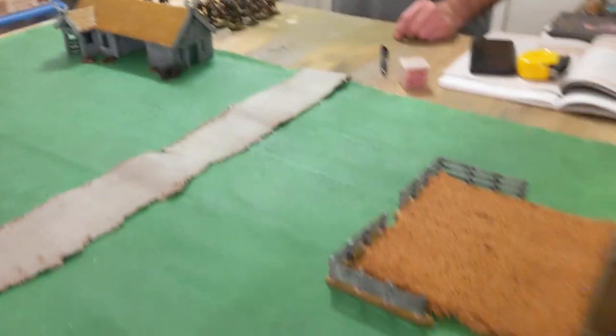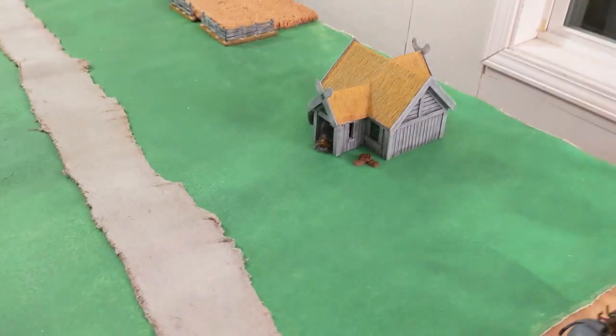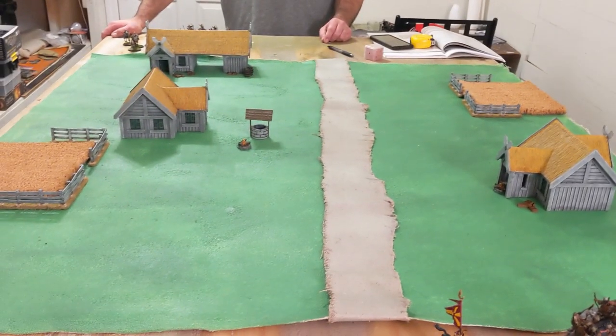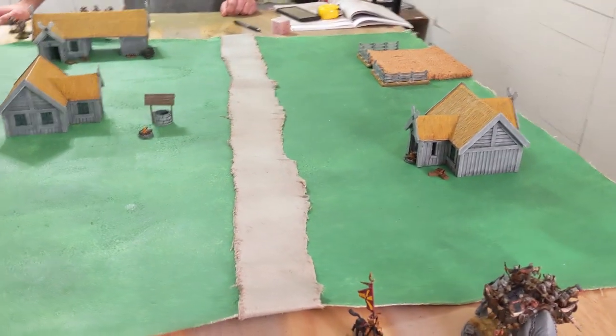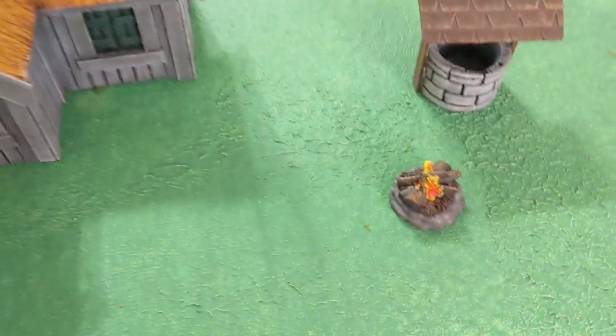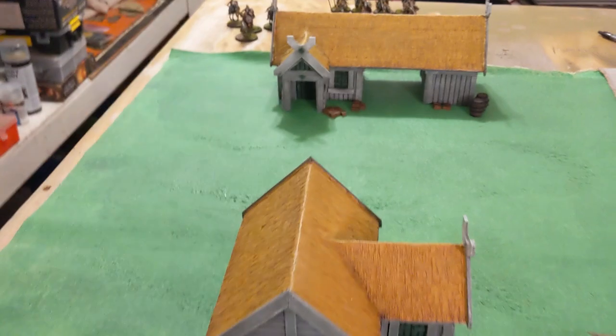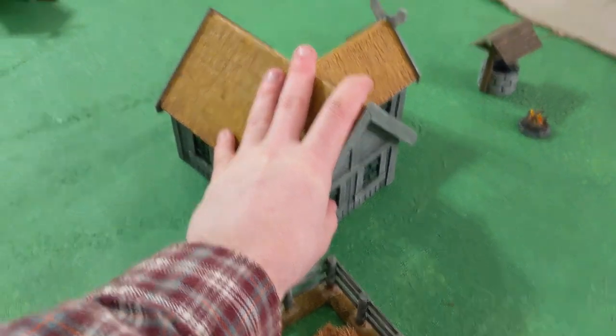We're here with some more Lord of the Rings, and we've got this lovely Rohan table. Before we get into the game, every single thing including the mat on this table was made by us, by our hands - 3D printed barrels, fire pits our friend helped paint. There's only one thing on this table not made by us, and that's those crates - those came with a sandbag.